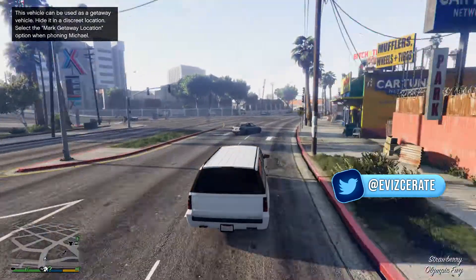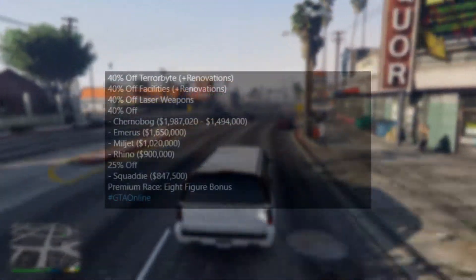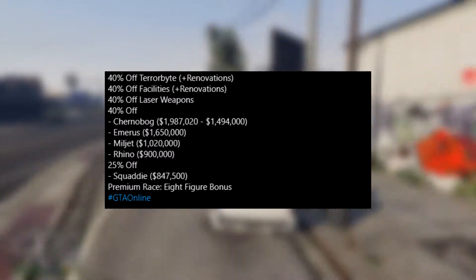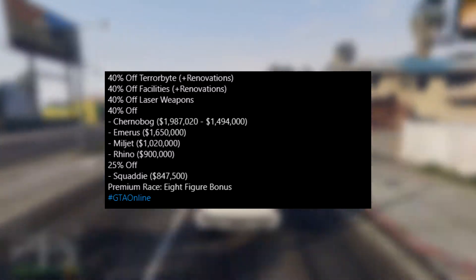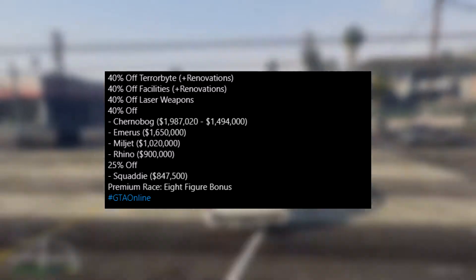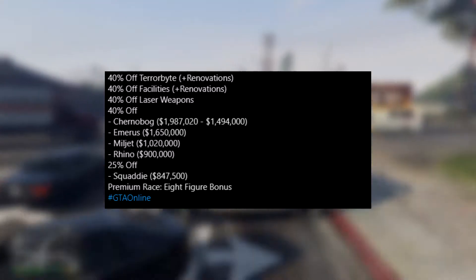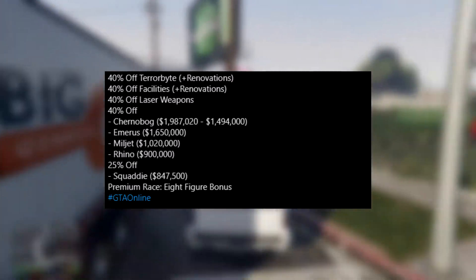Now guys we're going to be moving down to some discounts. Starting things off we have 40% off the Terabyte and also the renovations in the Terabyte. We also have 40% off facilities and also their renovations, and 40% off laser weapons. For vehicles we have 40% off the Schoenoberg, the Emerus, the Miljet, and finally the Rhino.